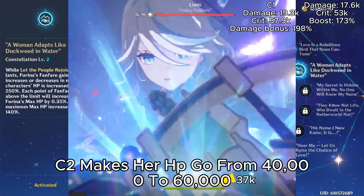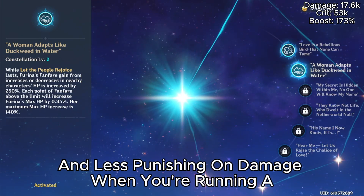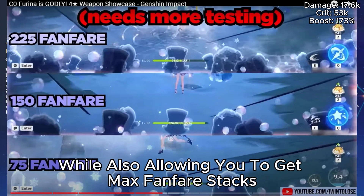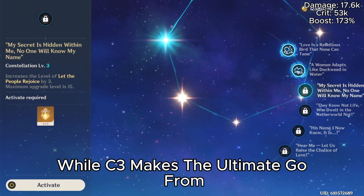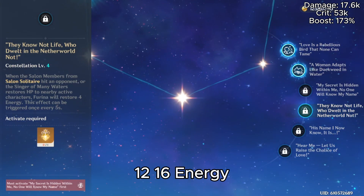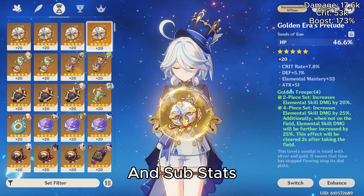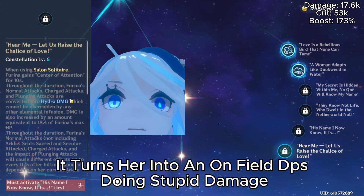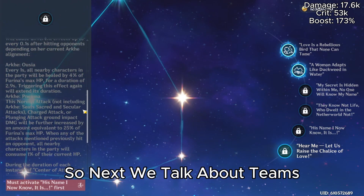C2 makes her HP go from 40,000 to 60,000 after using her ultimate, making her very OP and less punishing on damage when running an ER sands instead of an HP sands, while also allowing you to get max fanfare stacks almost instantly, unlocking a large number of team comps. C3 makes the ultimate go from 100% to 120% damage bonus. C4 gives 12 to 16 energy, making her burst cost 48, allowing more offensive artifact stats. C5 gives more skill damage. C6 turns her into an on-field DPS doing stupid damage.